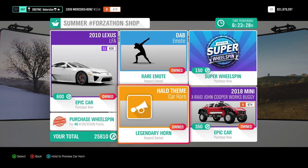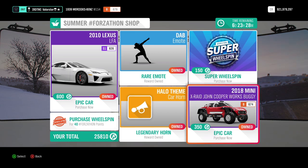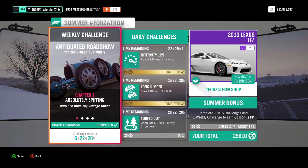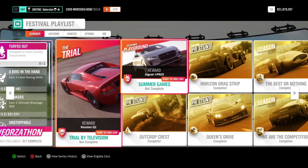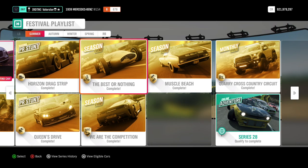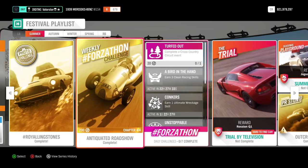We have a DAP emote, a Hello Team horn, and then we have the Mini X-Ray John Cooper Works buggy. Now, what do we need? We need to own and drive a vintage racer. What's the problem if nobody has it, or you don't have car pass, or you didn't do the barn find yet? No problem. This championship here actually has a vintage racer. So if you do not have it or you don't want to spend money on it, just do this championship first and then you will have a vintage racer.